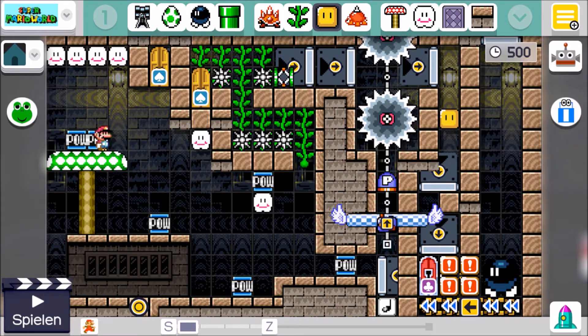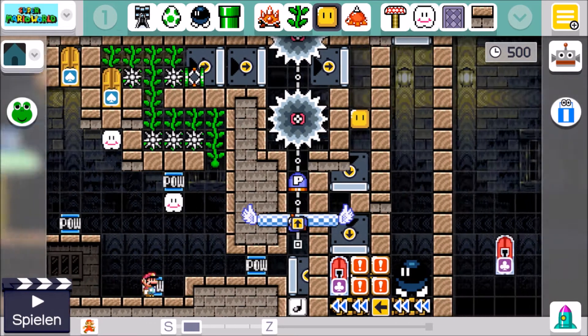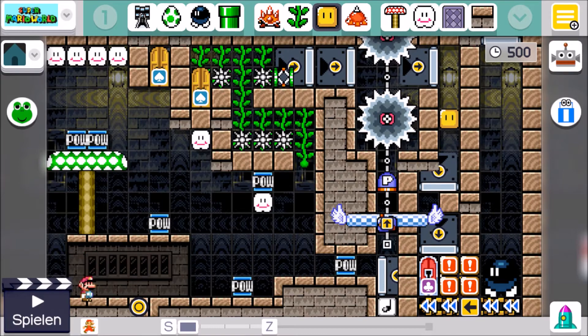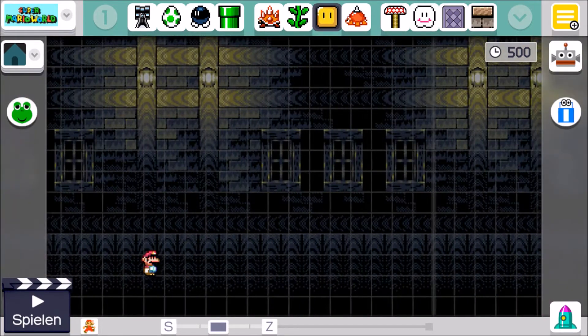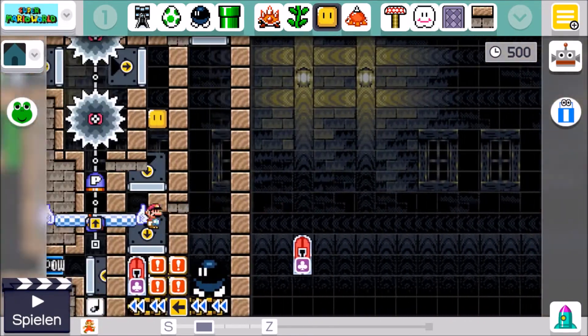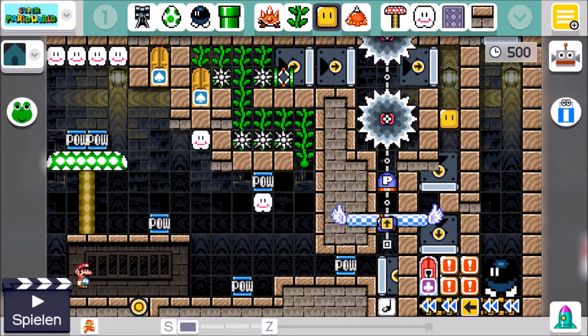The mechanism behind this is that spawning starts in the bottom left — as far down and left as you can go. If there were a POW block right where Mario is, that would be the first one. Then it goes row-wise, all the way to the right. Then you come back and go one block up, then go all the way to the right again, and so on. That's the way that POW blocks are spawned when the room loads.